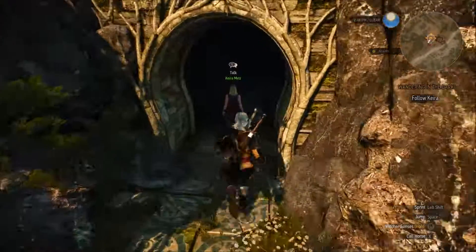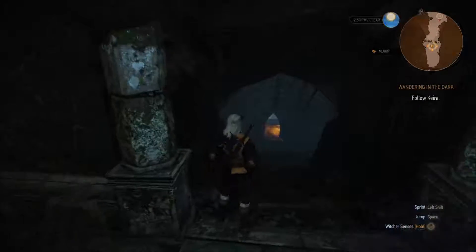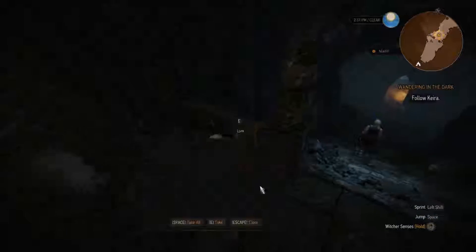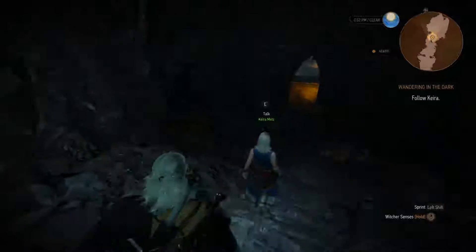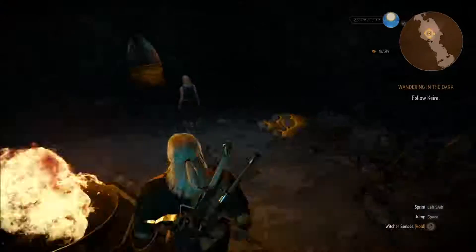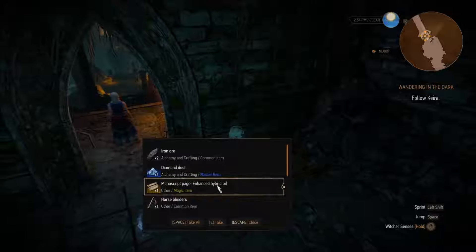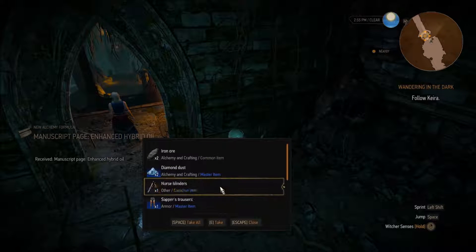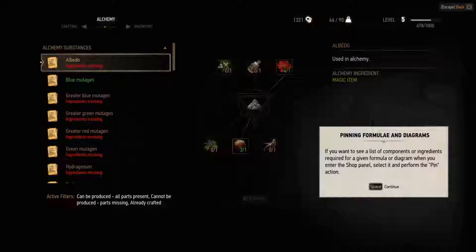We are following Kira here in search for Ciri, getting inside an ancient ruin. I haven't been playing Witcher for some time, so I've almost forgotten the controls. We find enhanced hybrid oil and Zapper's trousers. Let's check - this is a change from pinning formula and diagrams. We can actually select a formula and pin it, and then we will see at shopkeepers if they sell the stuff we need.